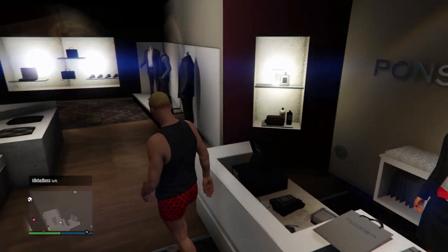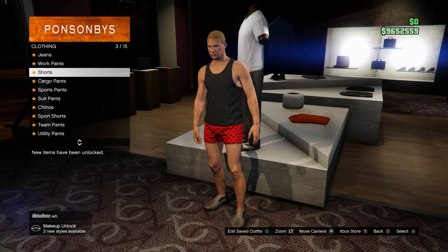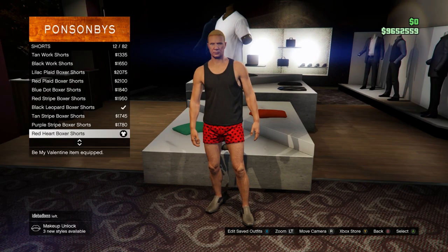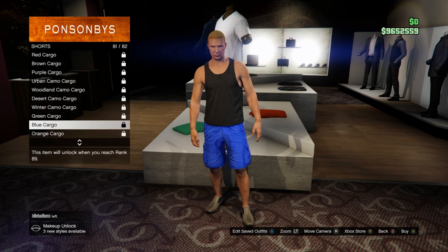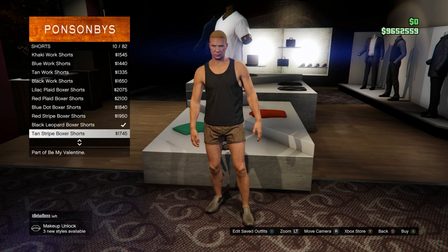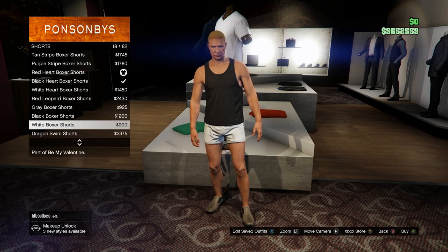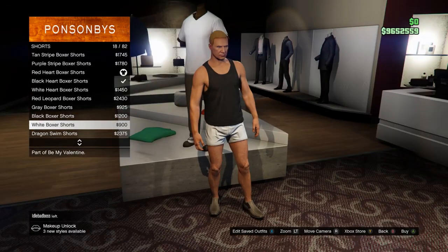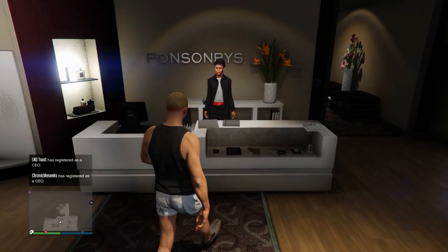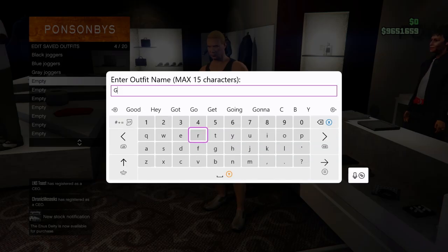This next one is going to be for the green joggers. Come to the pants again, go to the shorts, and buy the white boxers — that's number 18, white boxers. Once you find it, buy it and come save it, just like you've been doing.